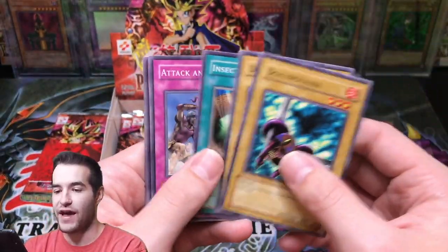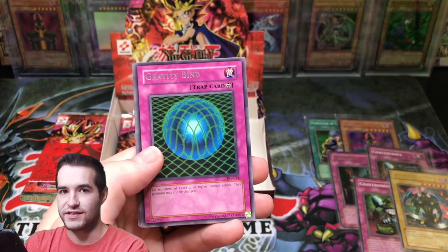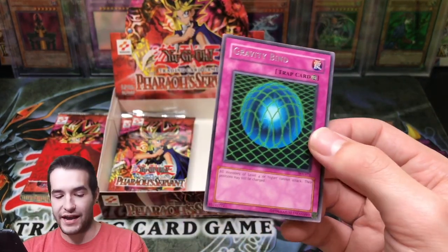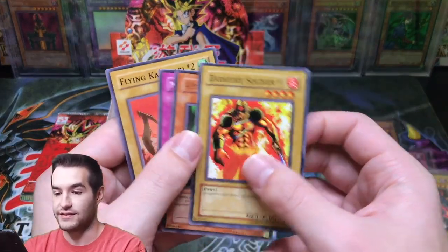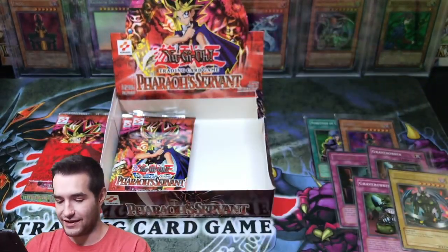It was definitely a factory thing where they were marking where the secret rares were. Gravity Bind — I guess they were supposed to take that off and they didn't. Pretty cool. Gravity Bind, that's a classic card. Four-Star Ladybug of Doom — gotta love that one.